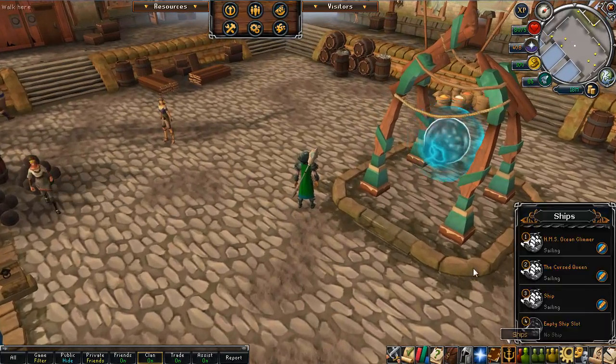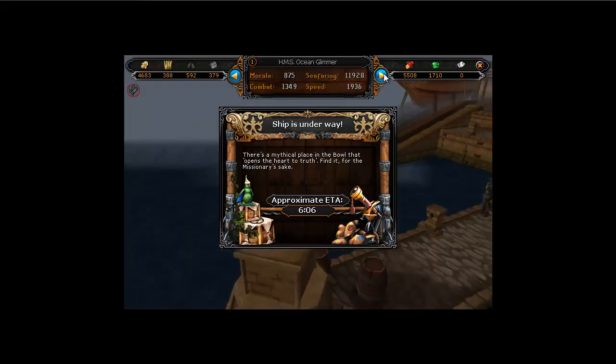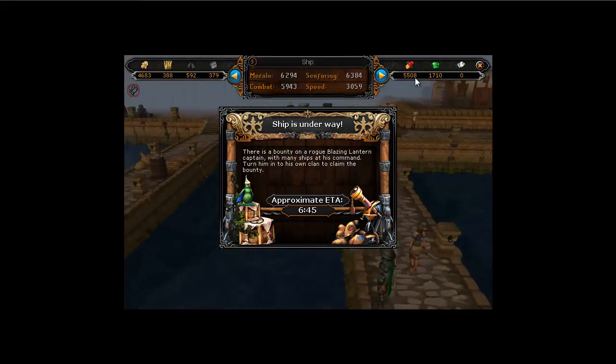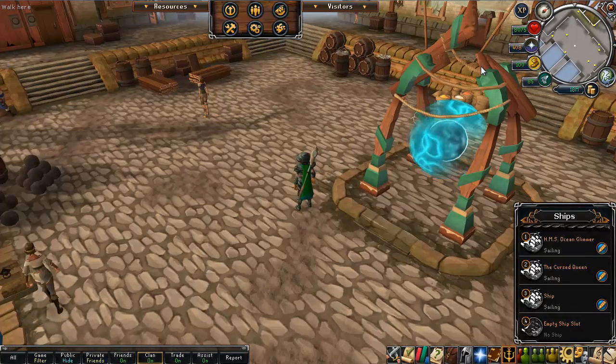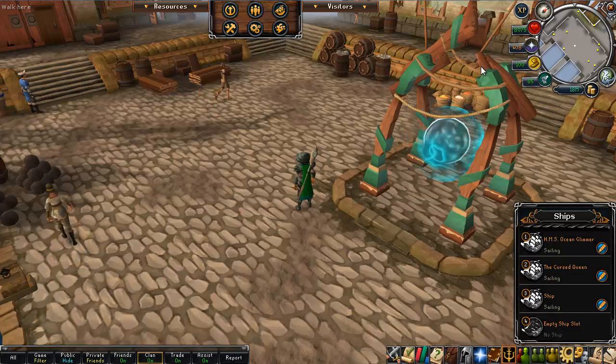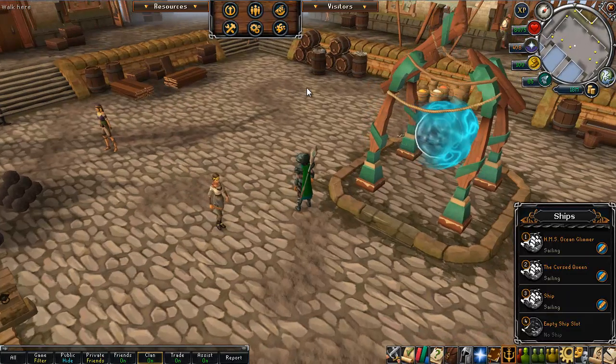I can't actually currently show you my ships and their current upgrades because they're all out at the moment. The voyages take a really long time — the standard voyages with maximum speed can take around six to seven hours, but if you have the slower speed then it's about nine hours, which is pretty tough, and then with the special voyages it's 14 hours for the scroll pieces.